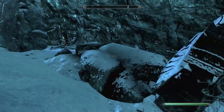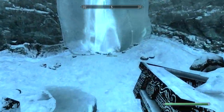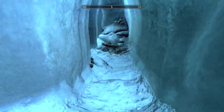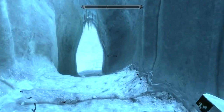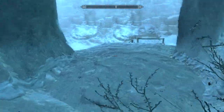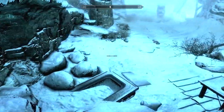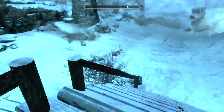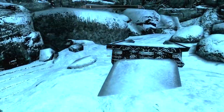As we start off here, you'll notice it's an ice cave. Of course, we are in the tundra section of Skyrim — what else would it be? We're heading inside and hopefully something interesting will happen pretty soon. I've got to get used to the sensitivity, because this is on PC. I am using a controller though, but the sensitivity is far greater than on the console. I see something down there — it is a potion of ultimate healing, which we will take.